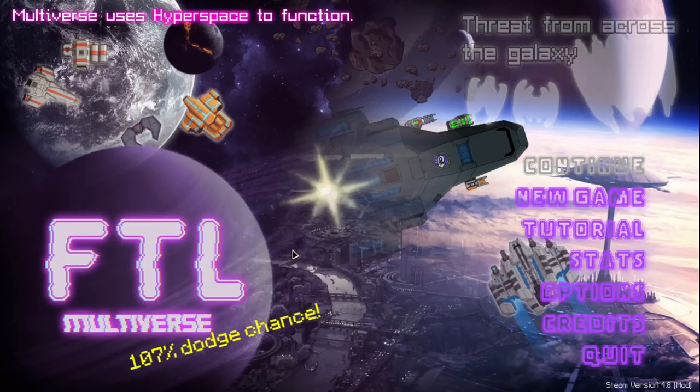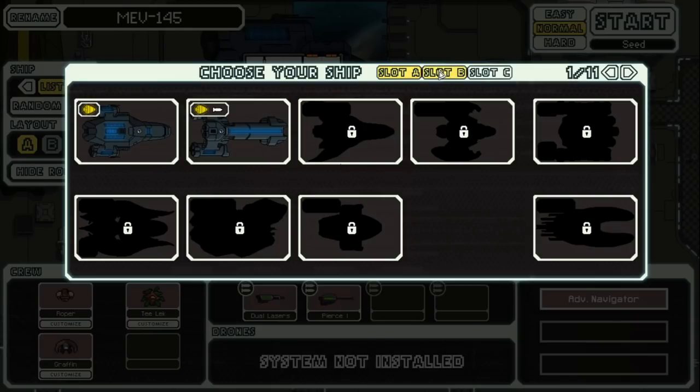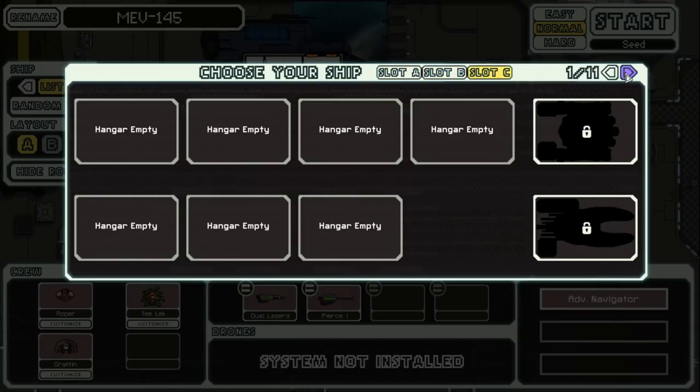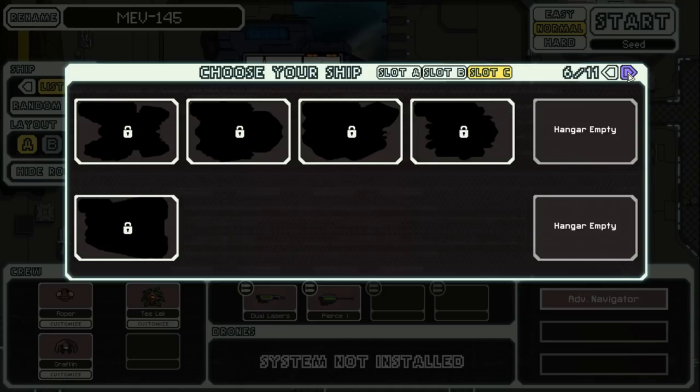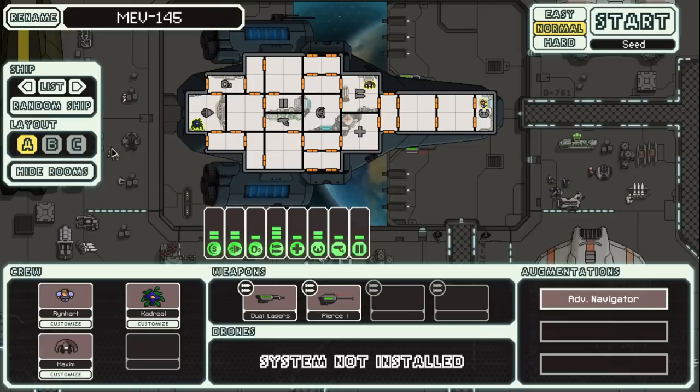The menu is absolutely crazy. I think I had played an earlier version of this a really long time ago, so I don't really remember anything about it. But as you can see, we've got A, B, and C's for some of these, but then 1 out of 11? Oh my god, do you see all these ships you can unlock? This is insane. We are just going to be playing with the MEV 145, which is kind of like an updated Kestrel.